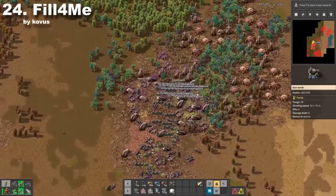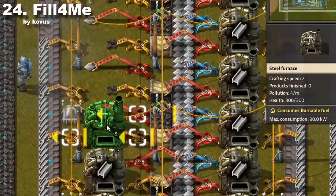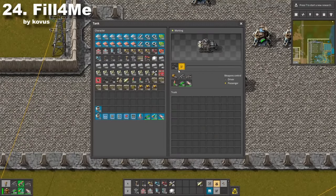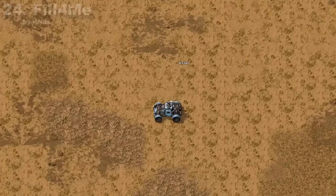Fill for Me is a way simpler version of Even Distribution, but it's still a nice quality of life mod to have. Whenever you place a furnace, turret, or vehicle, it will be automatically filled with ammunition and fuel. It saves you a lot of clicking when building your first smelter, and automatic fueling is just great.